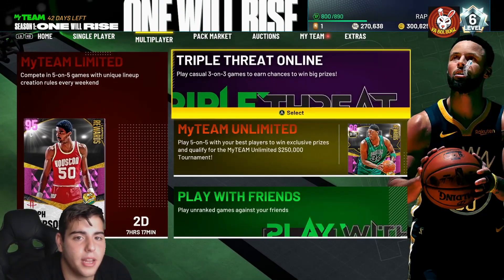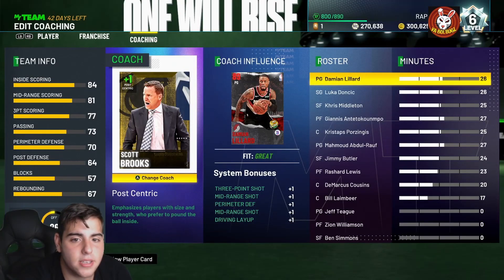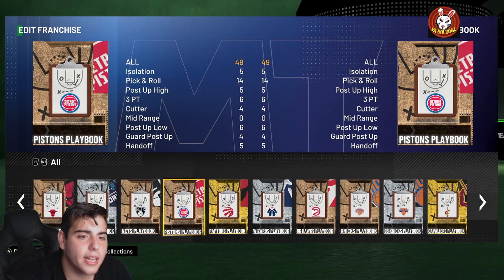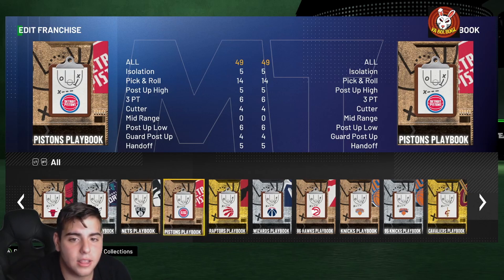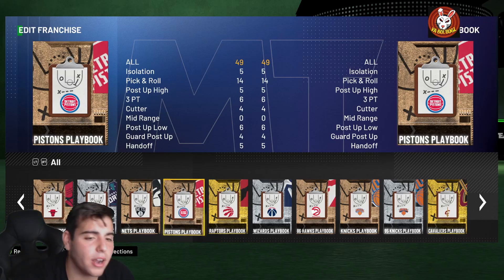We just unlocked Historic Domination, so we are going to show you the best playbook right now. It's the Pistons Playbook — it's absolutely insane. It's going for a pretty decent amount. We're going to get into the footage; it's a Quick 15 Horns Dive. This is the easiest way to beat Domination — I literally just destroyed the computer. Hope you guys enjoy the footage, we're going to get right into it.